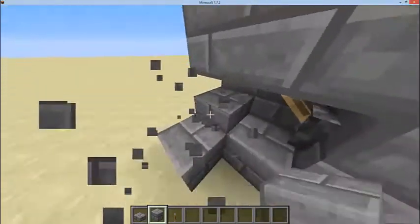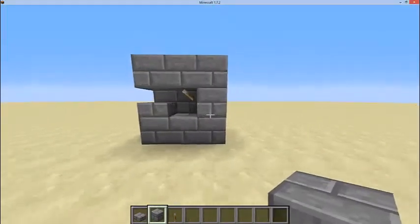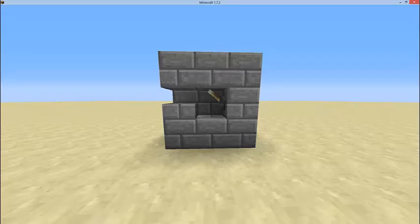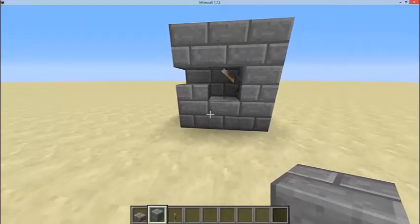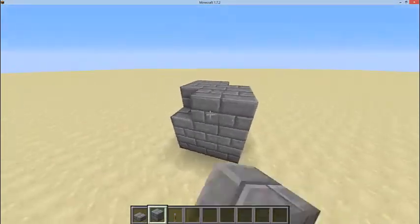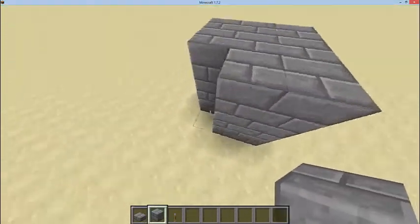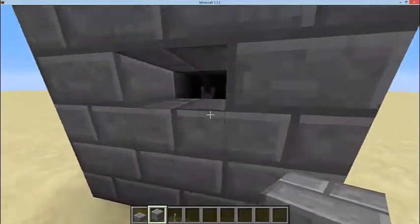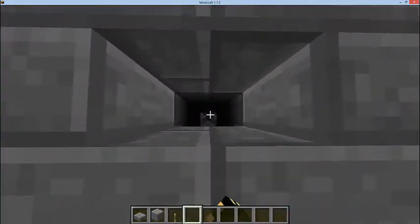Now if you just build around it like this - it's still there as you can see. Let's do a side shot. This is what it looks like from the side - kind of a cut-in-half thing. Let's get back to building this. We're gonna put blocks the same way as on the other side. So we're gonna do that. It's a hidden lever.